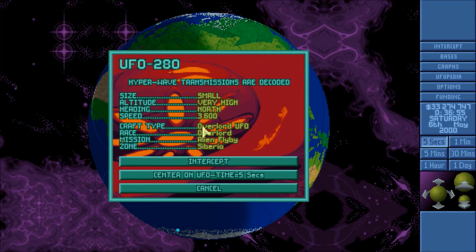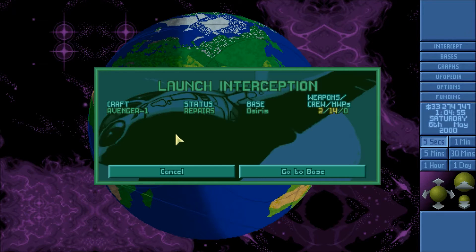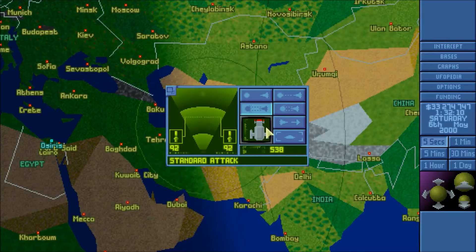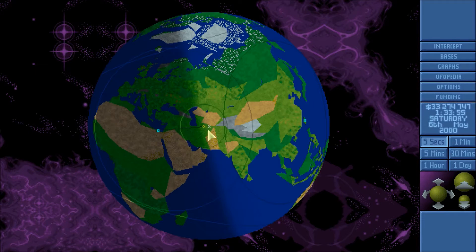Where's he going? Last time I was going to Siberia. Siberia, okay. As soon as he gets nearby, we're going to shoot him down. See if we can do this. So what was strange about this is this is an Overlord UFO craft type, which is one I've never seen before. It looks a little bit different and I really want to try it.